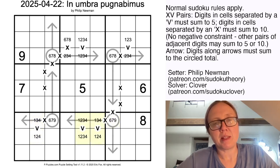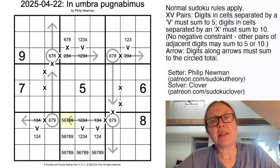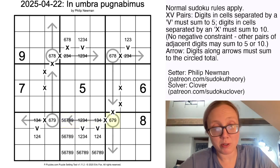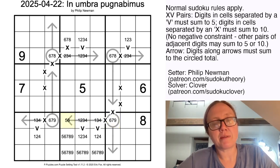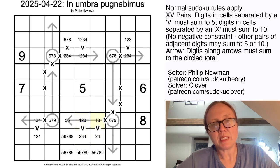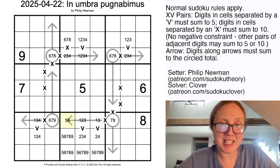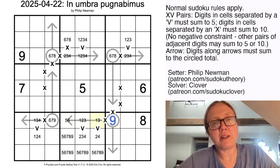The next thing that jumps out is that I have 1, 2, 3, and 4 in this region, so these cells have to be 5, 6, 7, 8, and 9. The biggest number I can ever put in the bulb of this arrow is 6, because if it were 7, the minimum would be 7 plus 1 plus 2, totaling 10 — too big for a single digit. So that's either 5 or 6, and these digits can be at most 3. This is either 1 or 3, and this is 7 or 9. But it can't even be 7, because 7 with 3 digits can only be made one way: 1 plus 2 plus 4 — and we have a digit here that's neither 1, 2, nor 4. So this is going to be a 9, and the arrow is either 5, 1, and 3, or 6, 1, and 2.